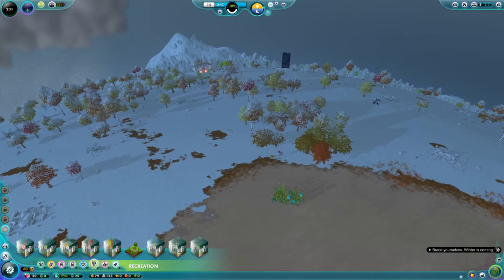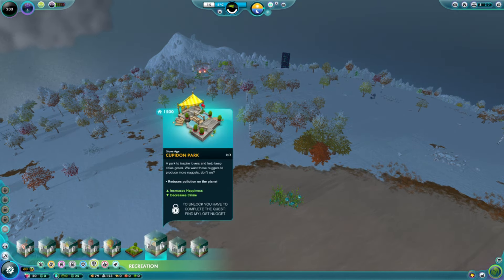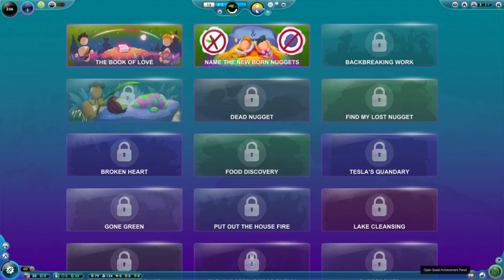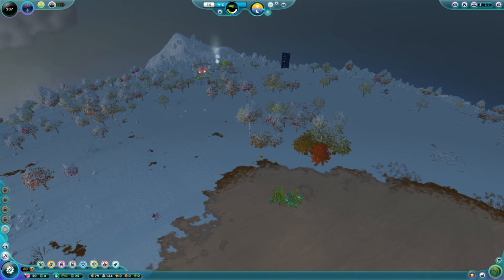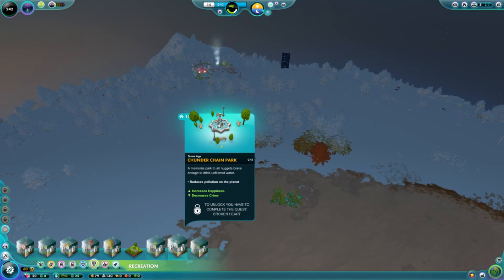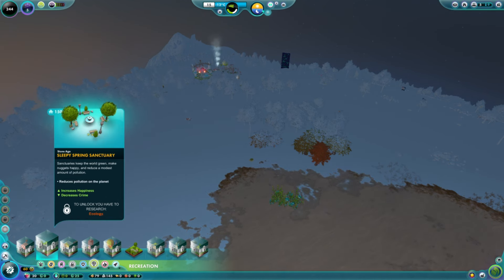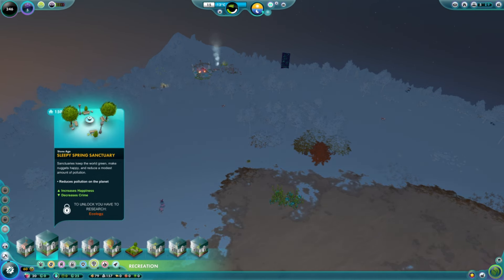Parks — some parks are automatically opened up as you make your way through the game. However, some parks are unlocked when you finish achievements. Anti-City Alley is earned from an achievement. Sleepy Spring Sanctuary just comes from research.